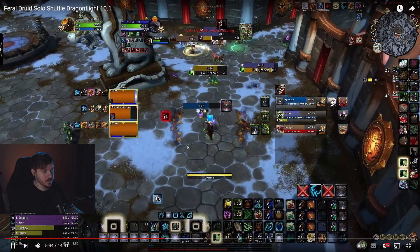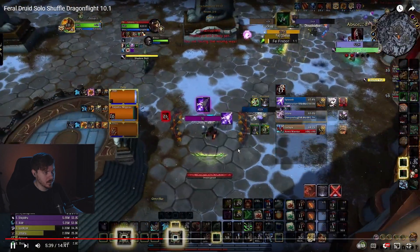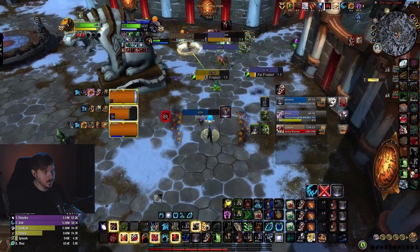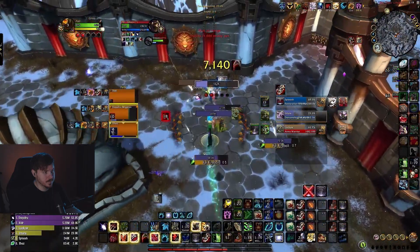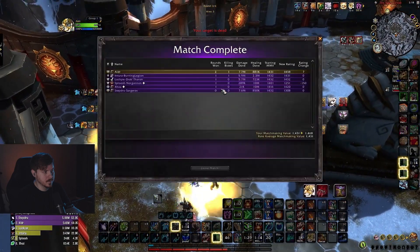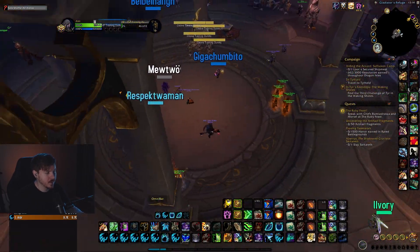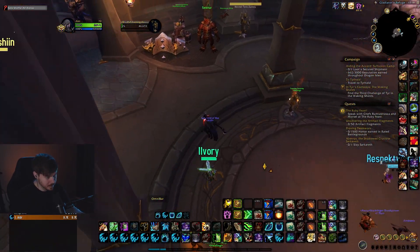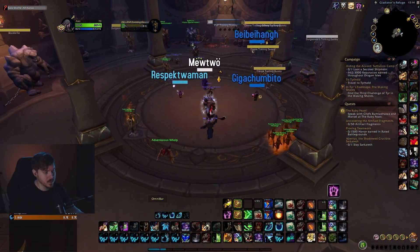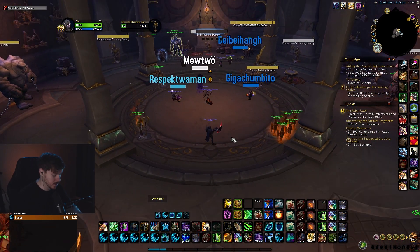I have six seconds left and he grounds it — kill that — and then I just juke and get the clone after juking. You kind of have to get good at juking. I'm pretty good at it because I've been playing a lot of healers. Make sure you have the OmniBar interrupt tracker so you can see interrupts.